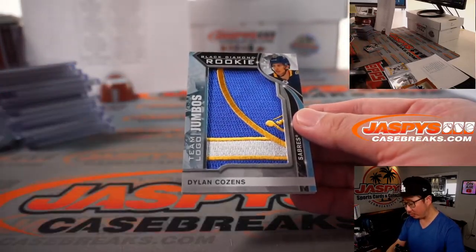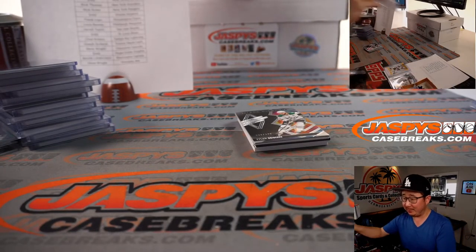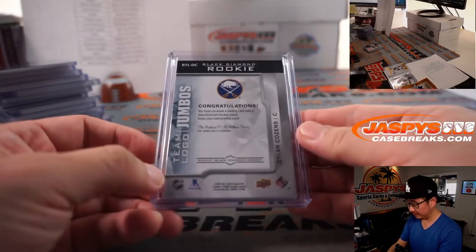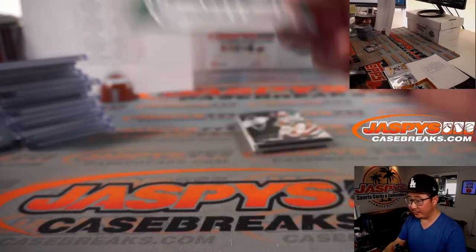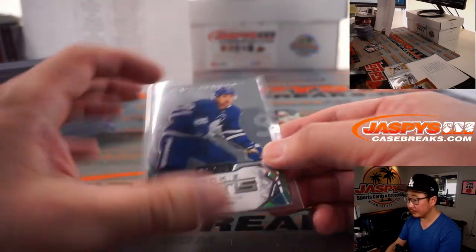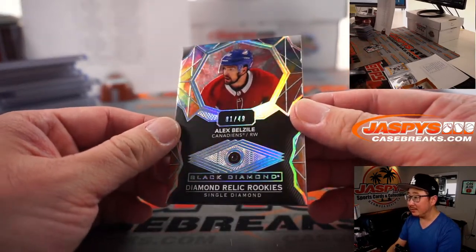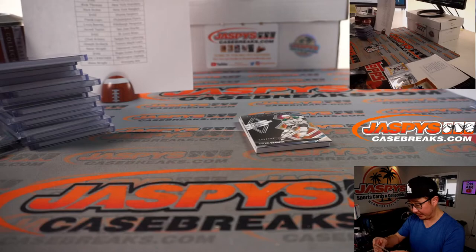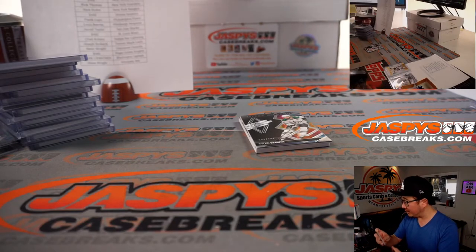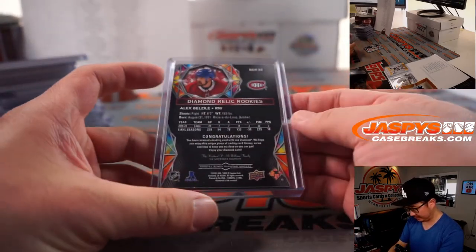Dylan Cousins team logo jumbos — Buffalo! That goes to Steve Birch and the Buffalo Sabres. Nick Robertson $3.99 for the Maple Leafs — Toronto is Joe Drobek. We got another diamond, one out of 49, Alex Belzeal, Diamond Relic Rookies for Montreal. Canadiens are a number block team, and Canadiens number one is Nicholas D. with that one. Nice diamond going your way.